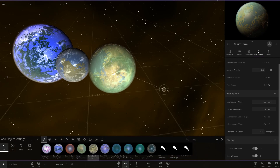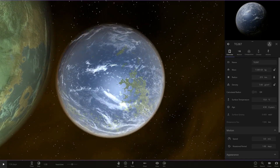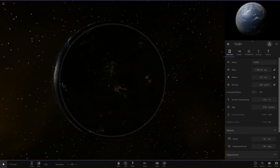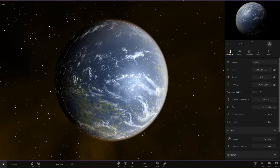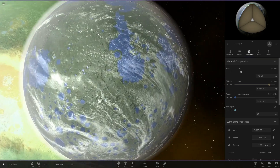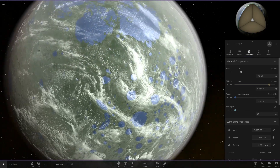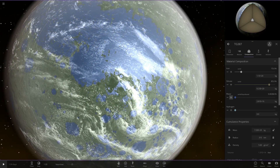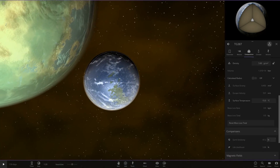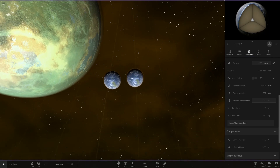Now moving on — we've got Error XD again, the winner of last competition. So TG387 — that is the Goblin — a terraformed version of the Goblin. If we lower the water a bit just so we can see more, it looks to be one of the default textures. I think it may be the moon, I'm not sure what texture that is. Let's add the water back on as it should be.